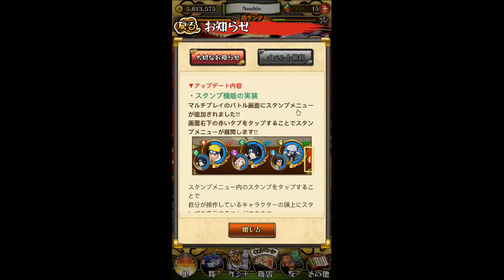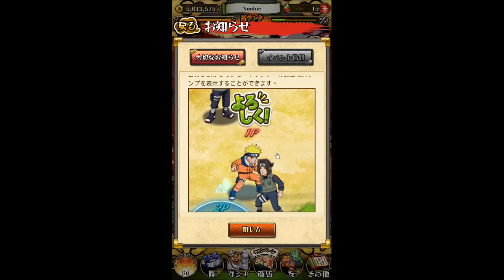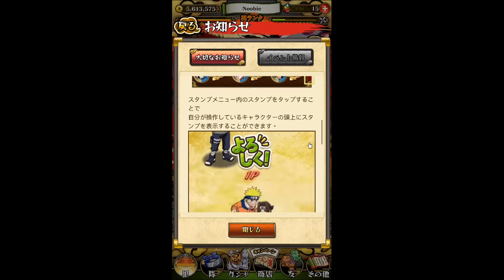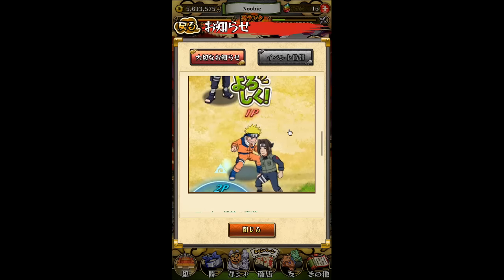So now they've added a brand new feature called the communication feature, or the stamp system. The stamp system works like this. When you're inside the multiplayer room, you'll see a little tab in the lower right corner where you see the first, second, and third players. Once you click on it, you'll see a list of buttons with preset lines that pop up on top of your characters. For example, one stamp says 'yoroshiku,' which in Japanese means something like 'nice to meet you.' So it's fun things you can say to other players — hi, bye, etc.